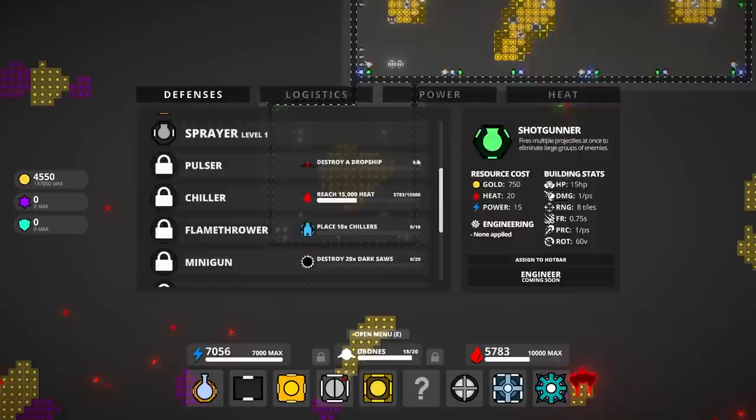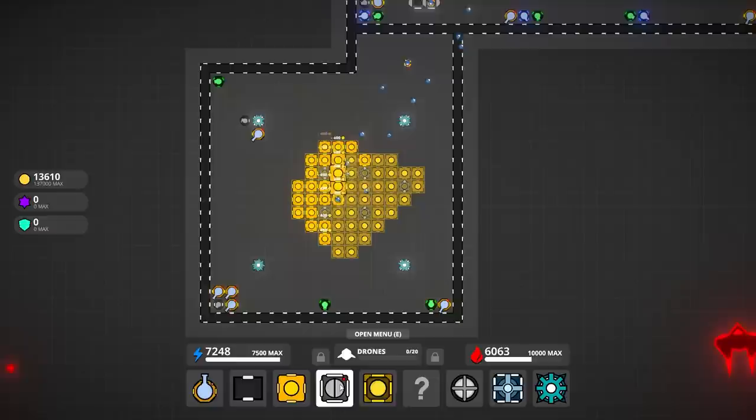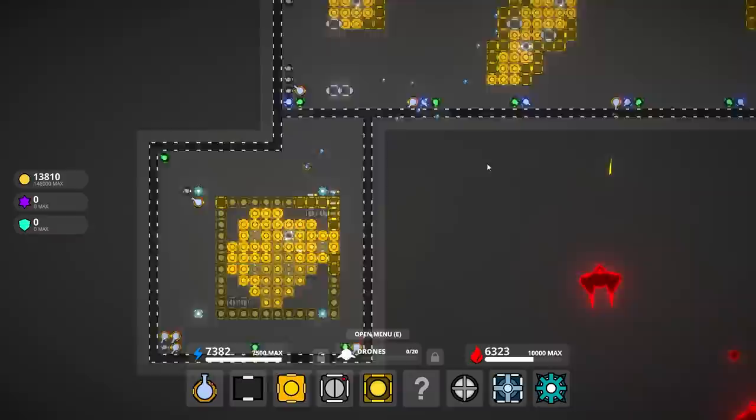That'll do a bit better. Pulsor needs a dropship chiller or dropship — chiller is going to take a while too. Logistics enhancer. Let's make some money. Something like this — I don't know, this is gonna mess with me a little bit, but it's fine.